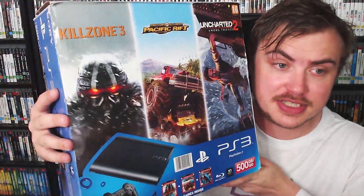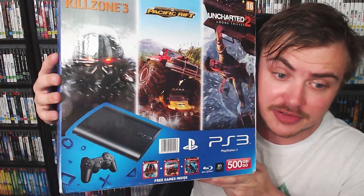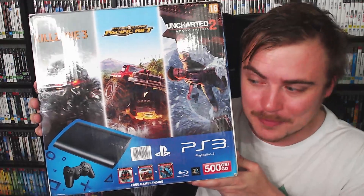Finally, the last of the Super Slims. This was a European exclusive — it includes Killzone 3, Motorstorm Pacific Rift, and Uncharted 2. It is sealed, 500 gigabyte, and it was a nice pack so when I saw it I had to jump on it. My focus is the fat boy PS3 but I really liked this triple pack. I believe it's from the Middle East — it's got English, Russian, Kazakh, and I think Ukrainian on the back.